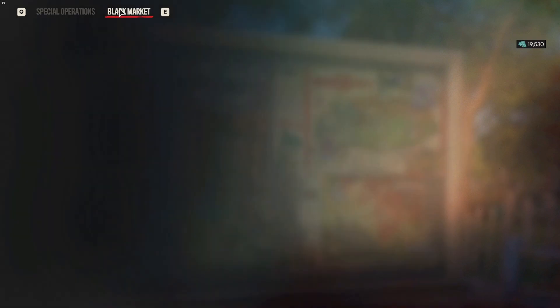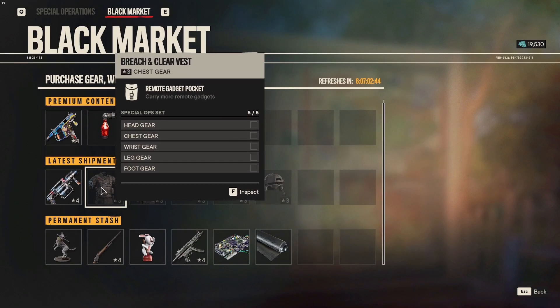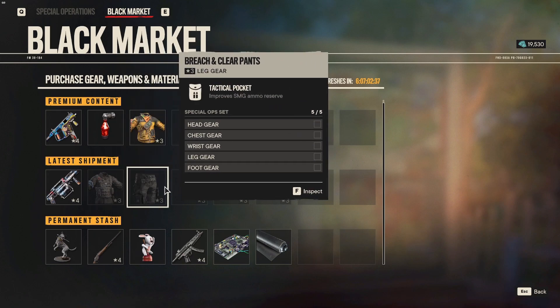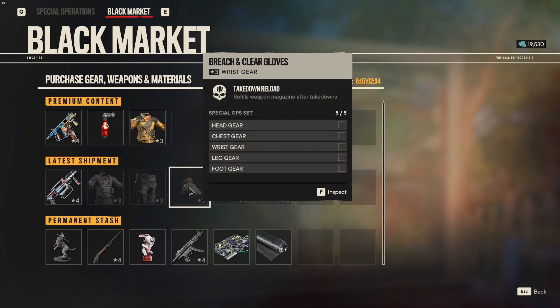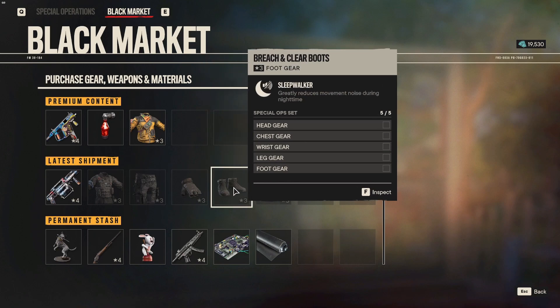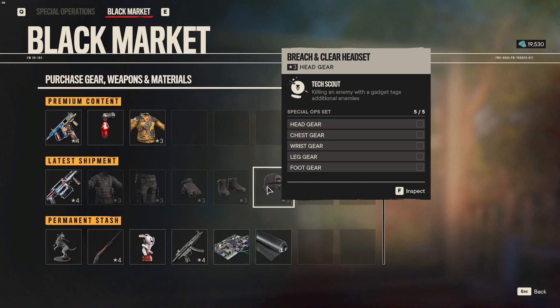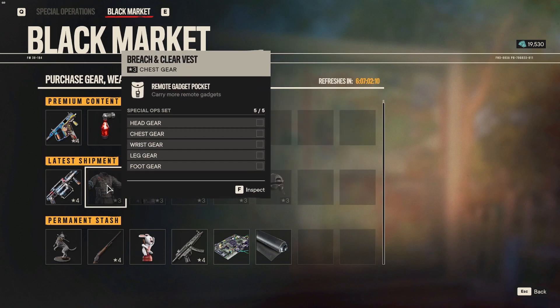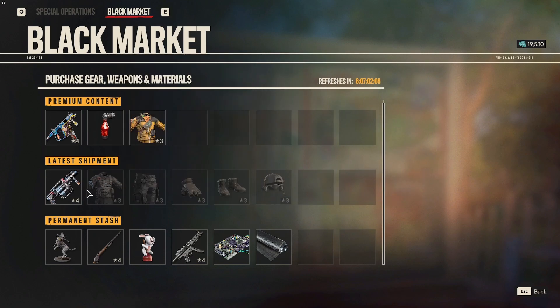While we're here, let's take a look at the black market weapons. First we have the Breach and Clear set of armor, which is more oriented towards gadgets. You can carry more remote gadgets, it improves SMG ammo reserve, refills weapon magazine after takedowns, greatly reduces movement noise during nighttime, and killing an enemy with a gadget tags additional enemies around them. It's more of a close-range tactical armor set, but it does look super cool if you're going for style.